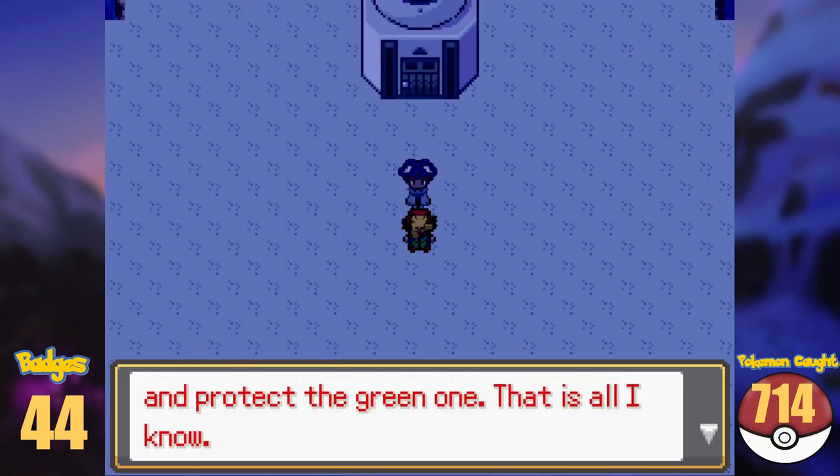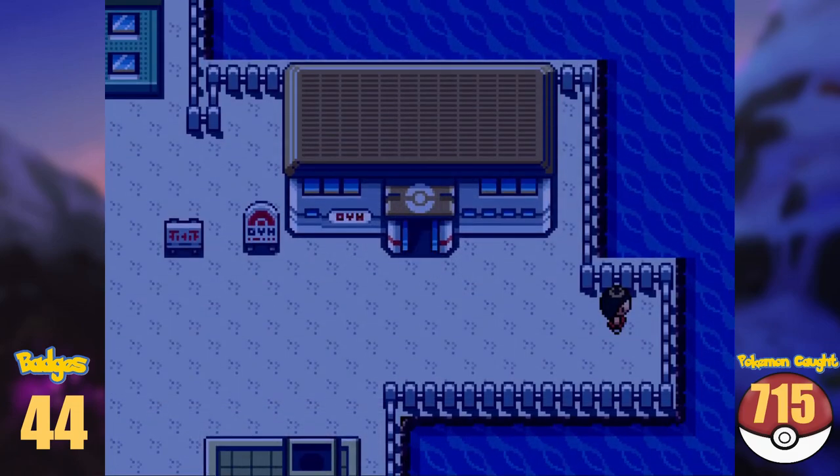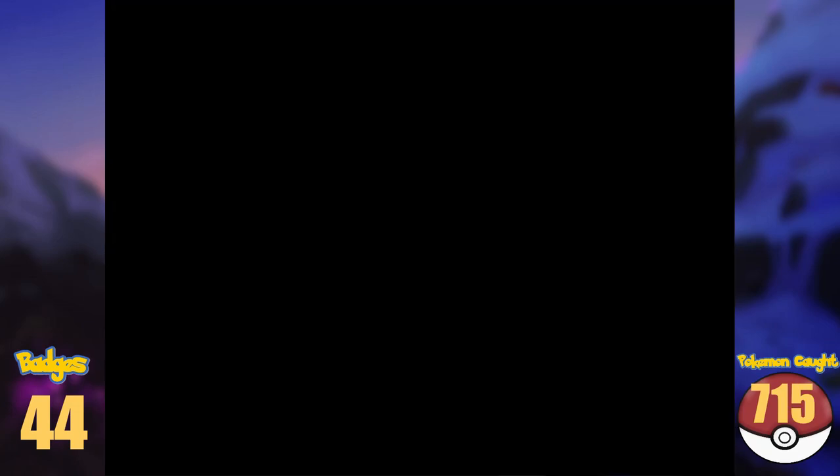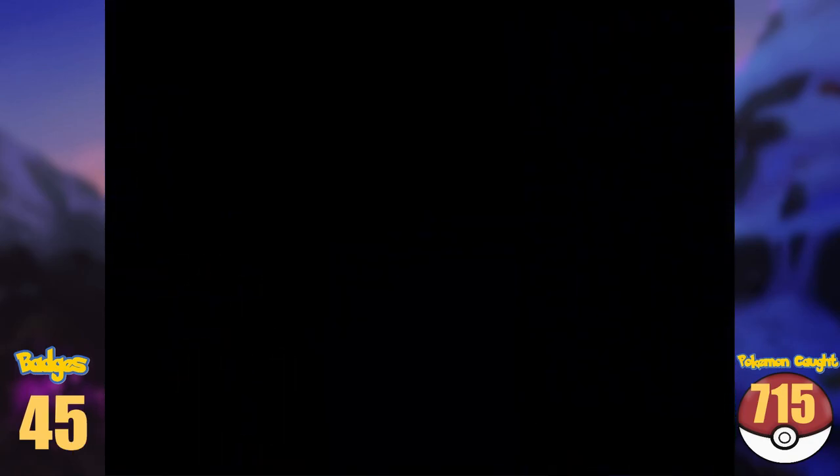After collecting all of that, we speak to the gym leader, evolve the Bergmite into Avalugg, and make our way to the local gym. Defeating the gym leader, we earn the Psychic Badge, and the exit south is now open.